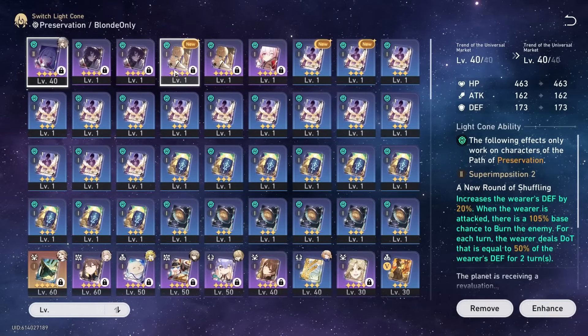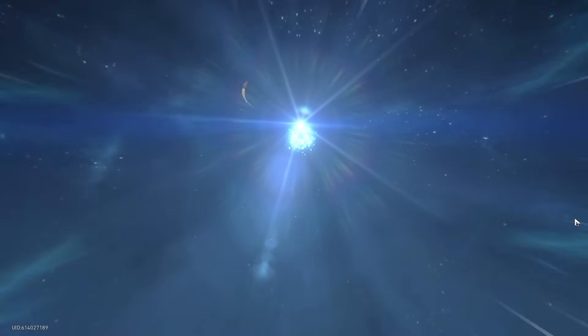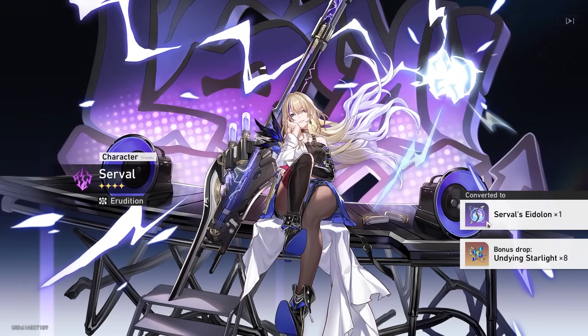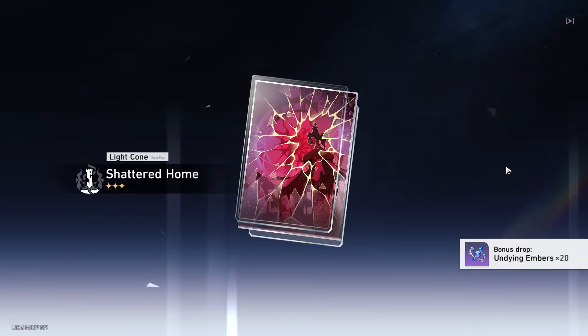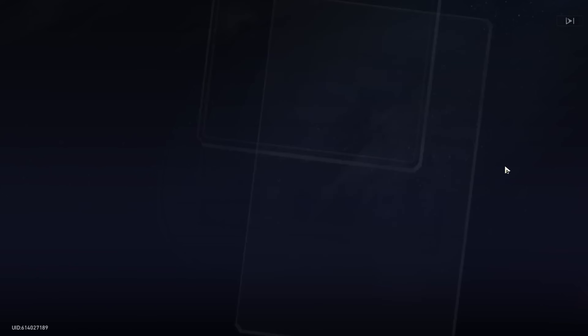I decided to hold off on leveling it up too much even though I did get a few materials, just in case I decided to go for that other banner weapon. All right, 30. I'm still in my reserve of tickets, man. I haven't had to break into my stellar jade pile. Another circle - this is looking good. E4. Our pity should be fresh on four stars, a bit more likely to get one later on.